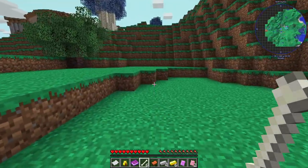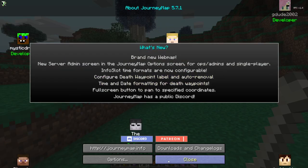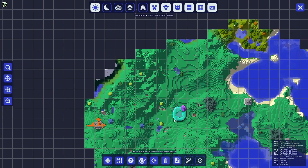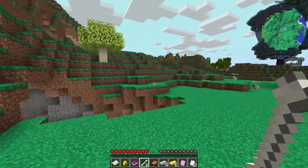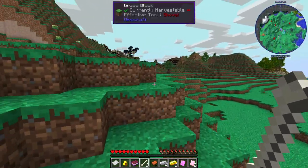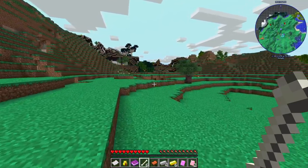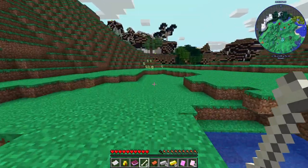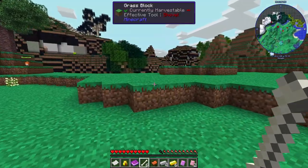We've got Journey Map on — J for Journey Map, yeah. I'm not seeing much, but maybe northeast is going to be somewhat of a forest where we can gather some wood. So exploration seems like it's going to be an early focus of this mod pack, which is fine. Exploration isn't my favorite part of this type of game, but if they're going to make me do it, let's go all in.